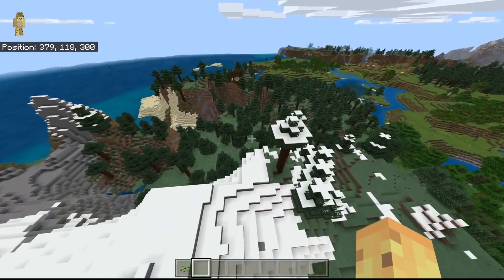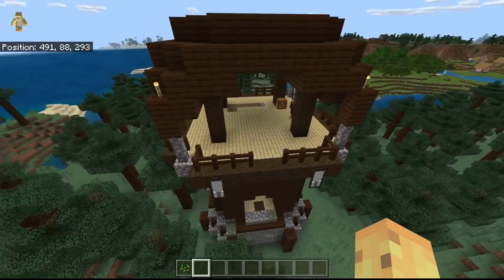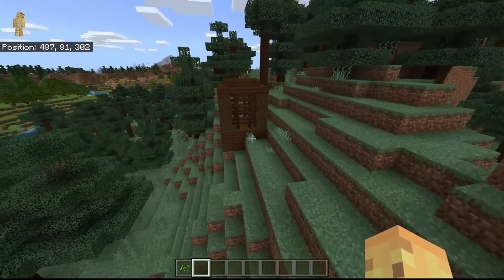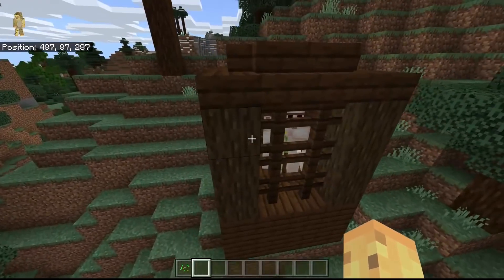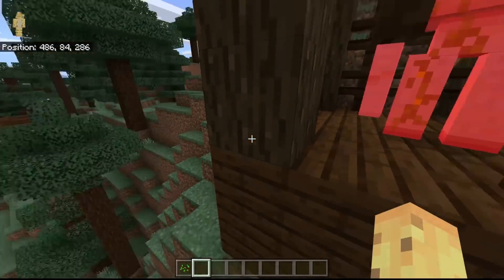Here in this taiga biome right here, we can find a pillager outpost. The same things happen with the pillager outpost — it's on an existing hill or mountain, which means we can see there is a nice little cage over here, and then there's a cage with an iron golem inside. More iron if you can kill him — and killing an iron golem while he's trapped inside a cage is very easy; he can't respond in the slightest.